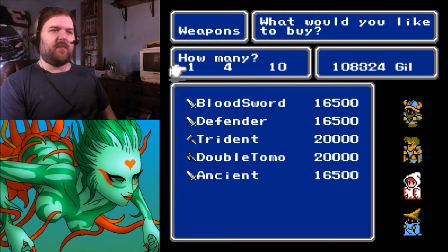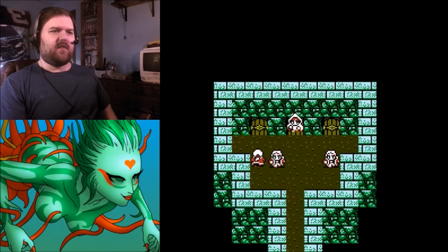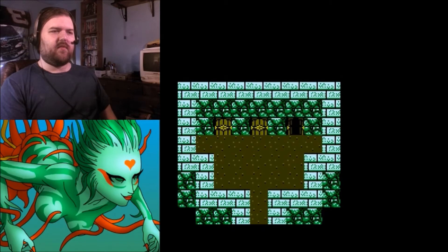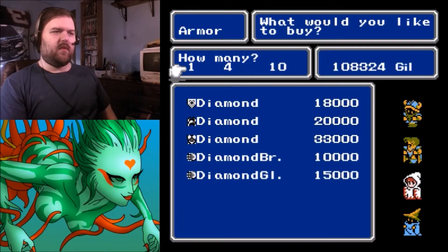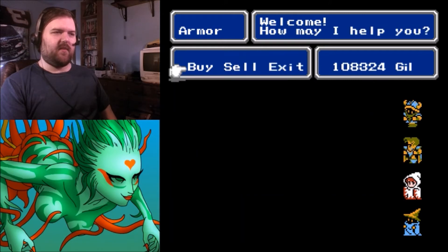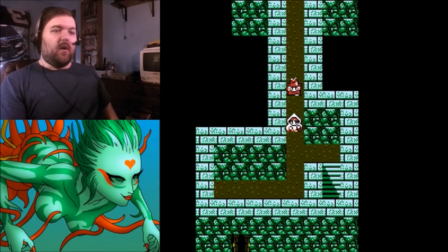The Trident deals Lightning Elemental damage — or wait, Air Elemental? Or is it the Double Tomahawk? Either way they both cost the same. I'll save my money. There's the full Diamond Set available — it's like they're shoving the Diamond Set down my throat. Why do they want every character in a full Diamond Set?